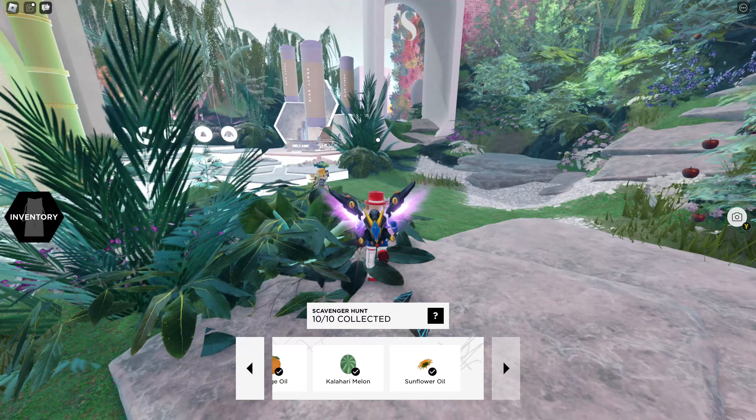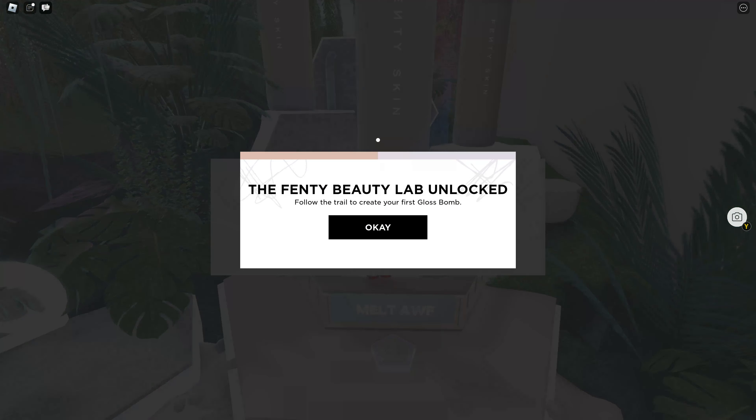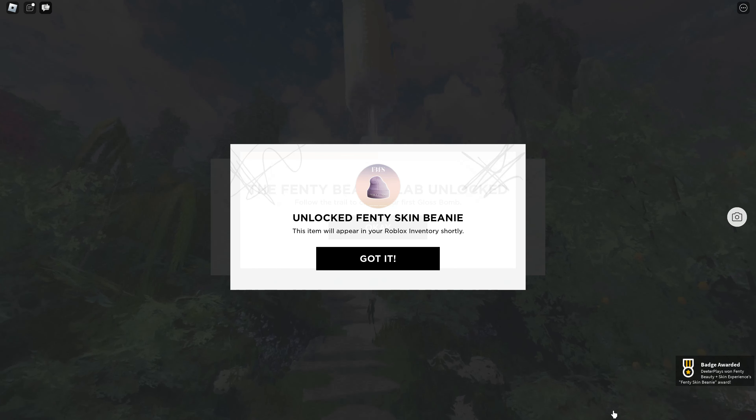I've got the link in the description of the video. The first thing you've got to do before you can actually do this is find the 10 ingredients that are part of the whole scavenger hunt and unlock the beanie to get access to this whole thing.